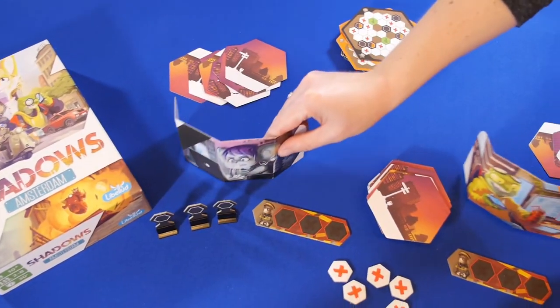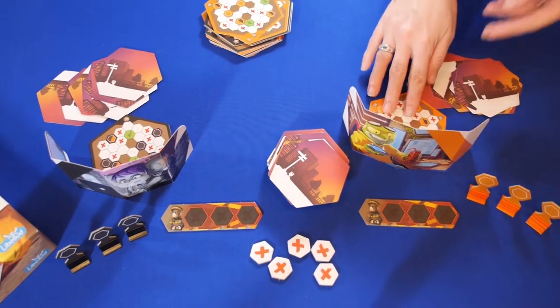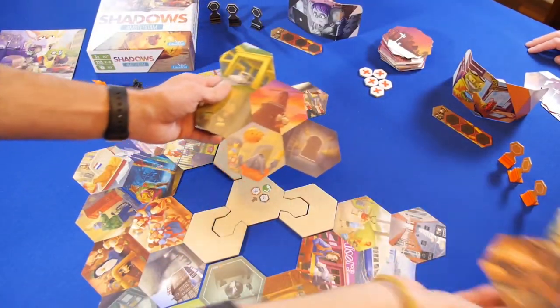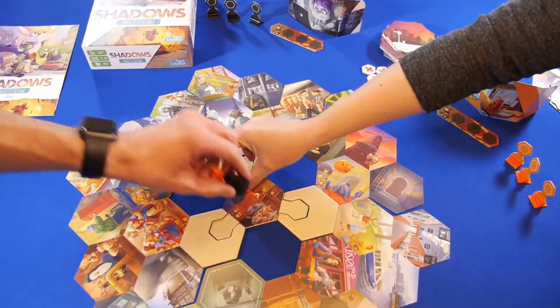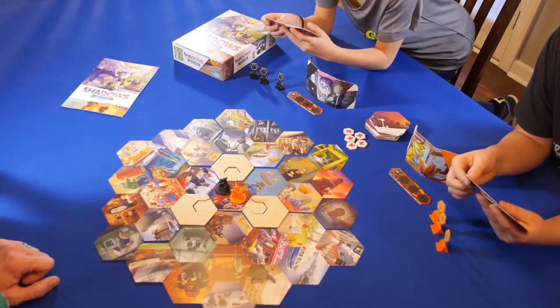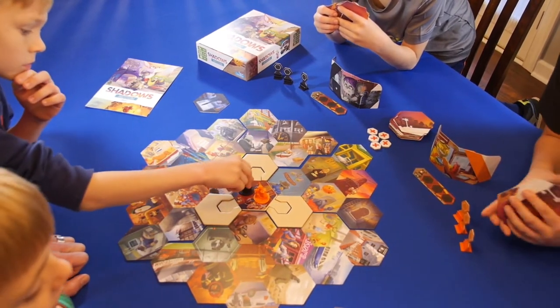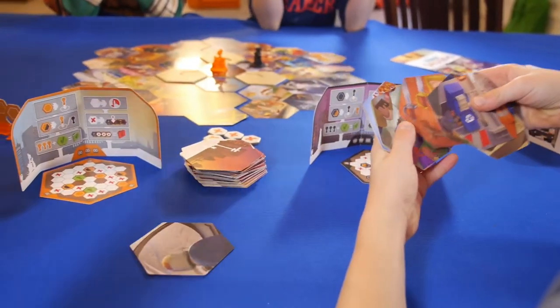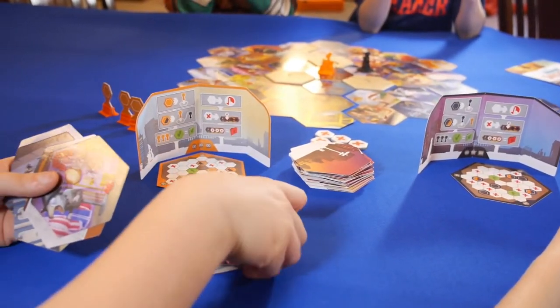To set up the game, break up into two teams and choose your intelligence officers. Give them their privacy screens and matching map cards, and then set up the districts in the play area. When everyone is ready, the two intelligence officers begin sharing intel, and in real time the teams of detectives start racing to collect three clues. Intelligence officers can share one or two cards with their team in order to get them moving in the right direction.